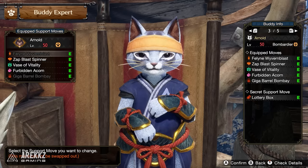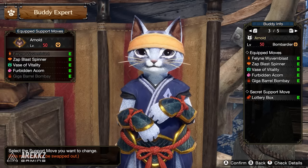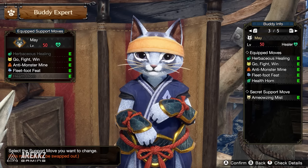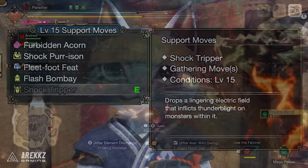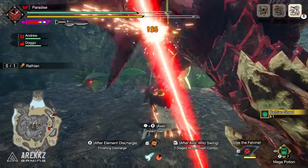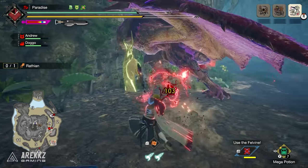This essentially means you're going to save a lot of time, hassle and stress on repeatedly grinding the RNG element of the support moves. You can instead easily slot in your favorite skills, such as the shock tripper, which is fantastic for all monsters including elders because it inflicts Thunder Blight — which, once you attack the head a few times, triggers a free KO even if you're using a slashing weapon.